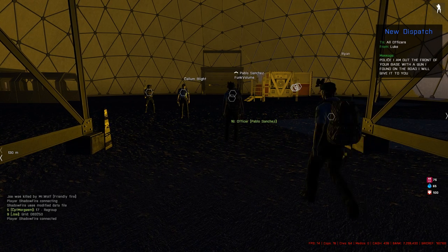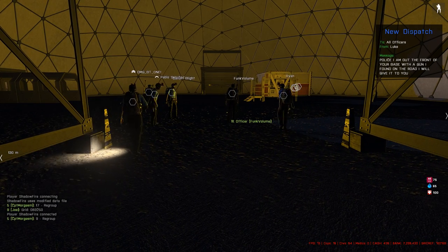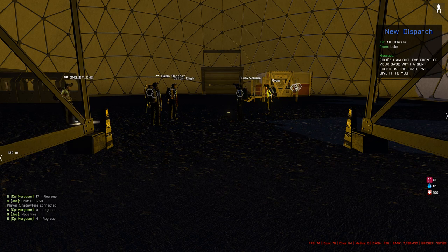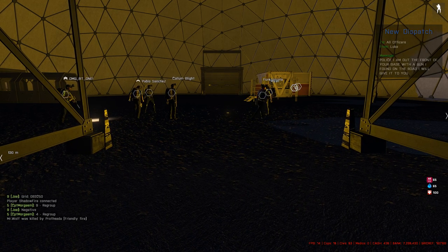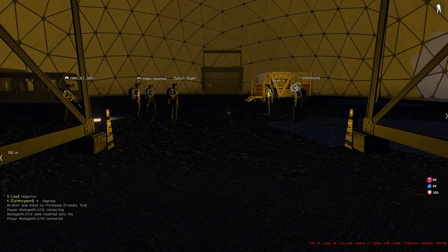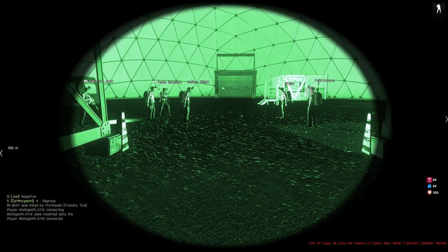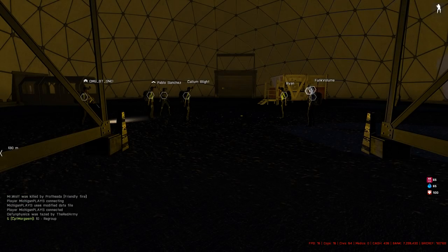A big tip: a lot of rebels think decking out their guns with scopes and silencers is the best idea. A lot of the time they make the mistake of getting a laser pointer. Laser pointers are only visible by night vision — so if they're doing this at night, they've given away their position to you. They're very noticeable. A cop shouldn't have a laser pointer — if they do, they're not doing their job properly.